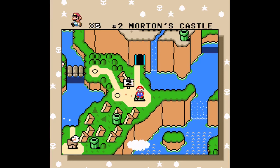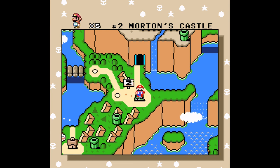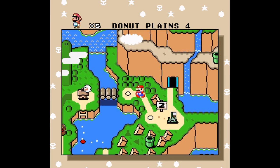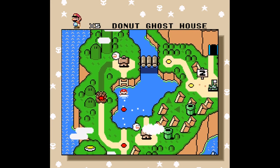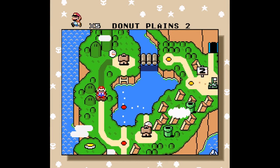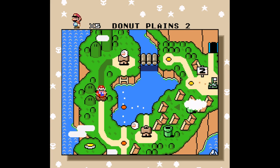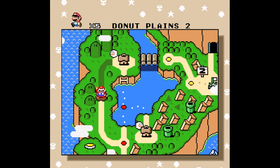Hello everybody, welcome back to the Gaming Water Bottle YouTube channel. In the last episode we went through Donut Plains, so next is Vanilla Dome, but we're not going to be going to Vanilla Dome. We're going to be going somewhere else — still Donut Plains — because there are some things in Donut Plains that we didn't finish last time. First things first, you may notice that Donut Secret 2 I did not beat, but there are very easy ways to beat it — it's just that I hate the birds.